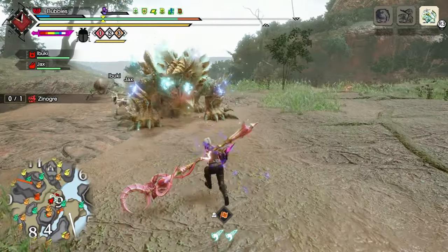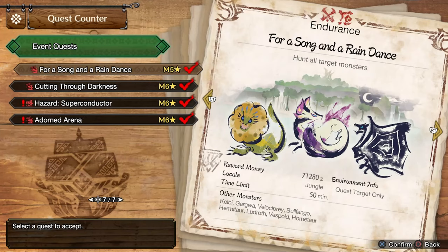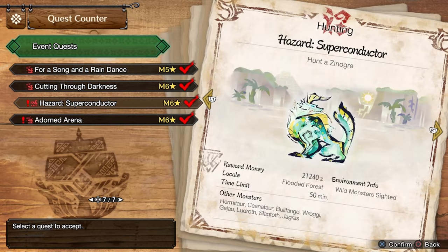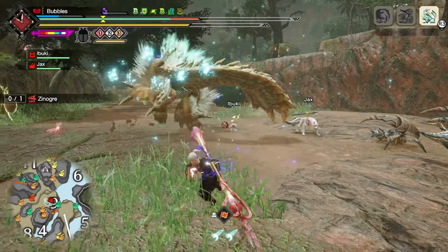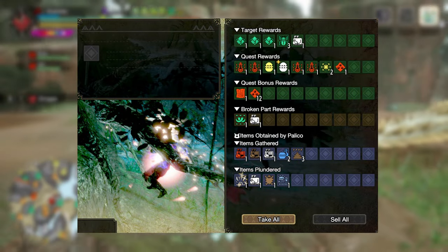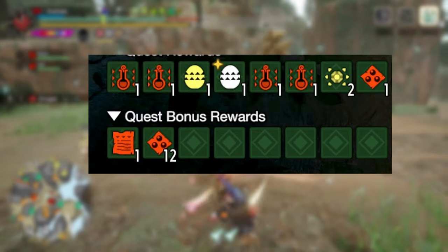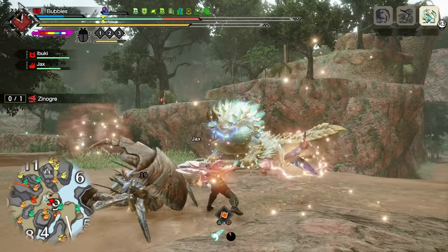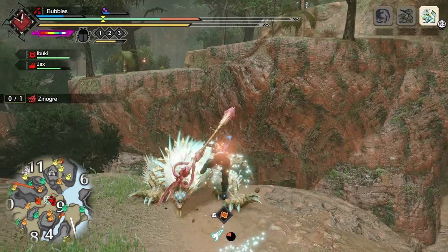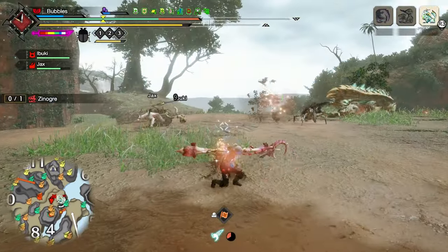The second and much faster method is to do the event quest Superconductor, which tasks you with hunting a Hazard Zinogre. The rewards are well and truly worth it, giving you roughly 10 MP Accelerants. These are used to instantly finish off one talisman meld per accelerant, meaning you can get a full row of 10 talisman melds every two hunts.